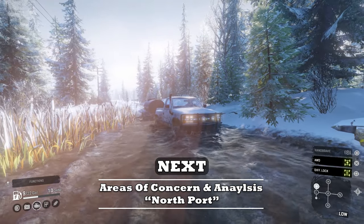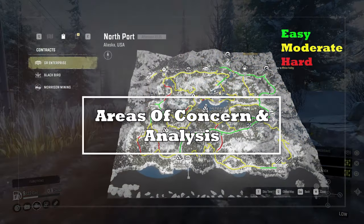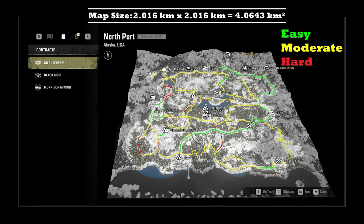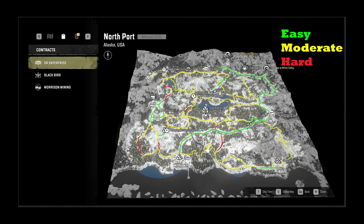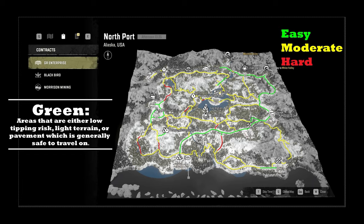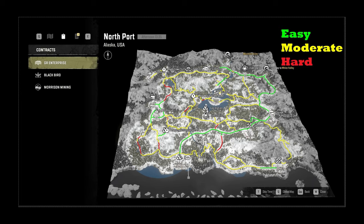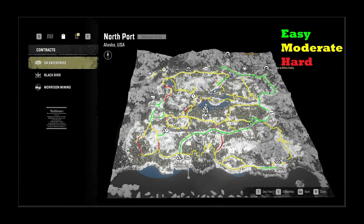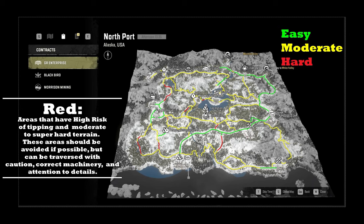We'll cover areas of concern and data analysis, then move to recommended routes for all four Alaska maps, starting with North Port. Welcome to North Port, Alaska — the first map in the Alaska region. You're seeing colors on screen with easy, moderate, and hard labels. Green portions are areas of low tipping risk, light terrain, or pavement — generally safe. Yellow routes are moderate risk, medium terrain difficulty, manageable with proper gear, vehicle positioning, and attention to balance. Red areas are high tipping risk and moderate to very hard terrain — avoid if possible, but traversable with caution and correct machinery.